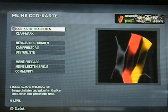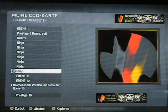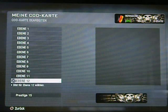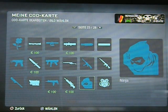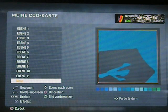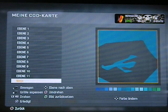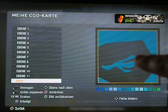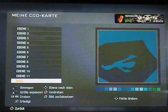Jetzt zeige ich euch, was wir dafür brauchen. Ihr müsst auf Seite 23, das ist der Ninja. Den Ninja nehmt ihr, macht ihn ganz groß. Und zwar müsst ihr das, wenn ihr auf dem Vorsitz, das rechte Auge - aus der Sicht vom Fernseher her ist es dann das linke Auge. Vielleicht seht ihr das hier. Diese Ecke hier, wo jetzt mein Finger hindeutet, das ist das Wichtigste. Also das ist das wichtigste Detail, was wir brauchen.